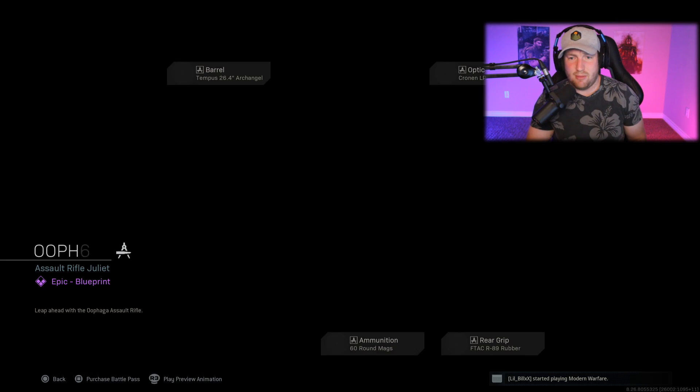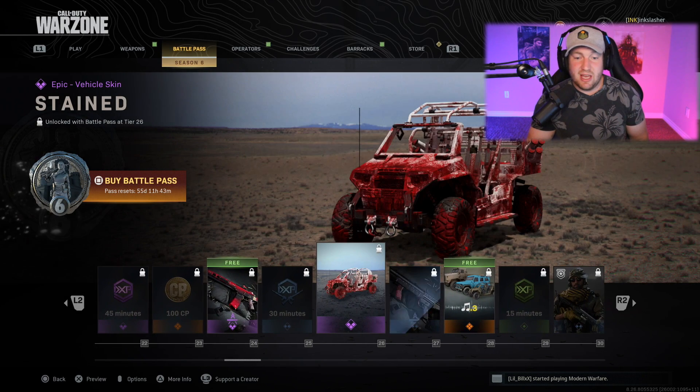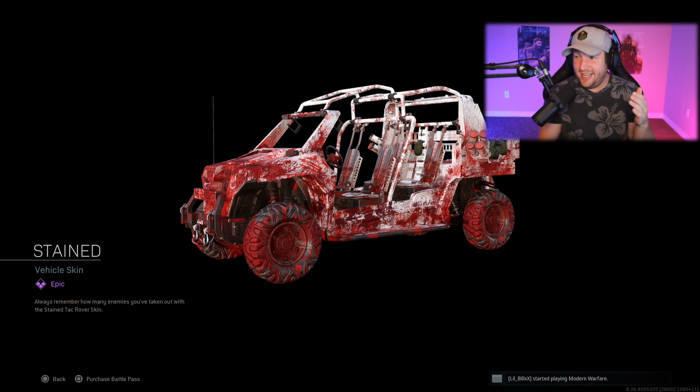Then there's a bat weapon charm, pretty straightforward. Our next free weapon is at rank 24, called the Oof Fadja — probably saying that wrong. It kind of has a blood theme to it, looking pretty decent, and we're going to see this theme continue on some other things throughout the battle pass.